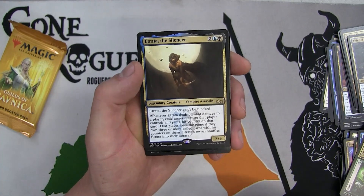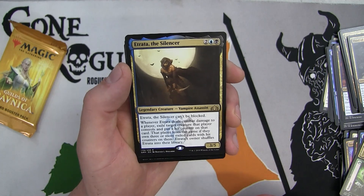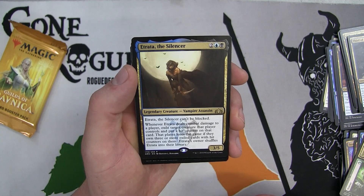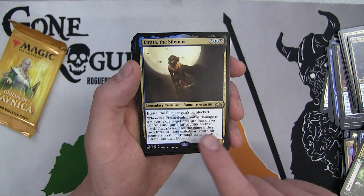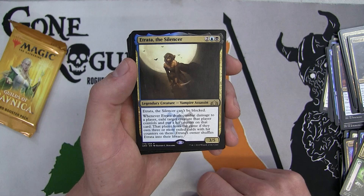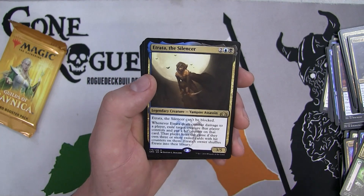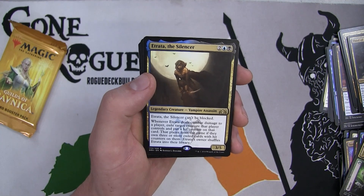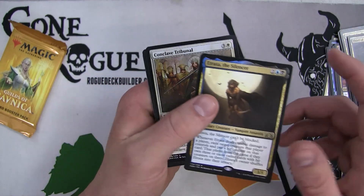Truefire Captain - four mana for a 4/3 with Mentor. If Truefire Captain is dealt damage, it deals that much damage to target player - kind of like a Boros Reckoner reprint, a little bit harder to cast but it does have Mentor. A Nightveil Sprite - love this card. At this point we're almost going into more Dimir splash Golgari because some of our blue cards are really, really powerful. Another Status Statue - very good card. And look - our rare is on theme with the Etrata the Silencer. Four mana for a 3/5, can't be blocked, when it deals combat damage to a player exile target creature that player controls and put a hit counter on that card. That player loses the game if they own three or more exile cards with hit counters on them. Bomb - this card is a bomb in limited.